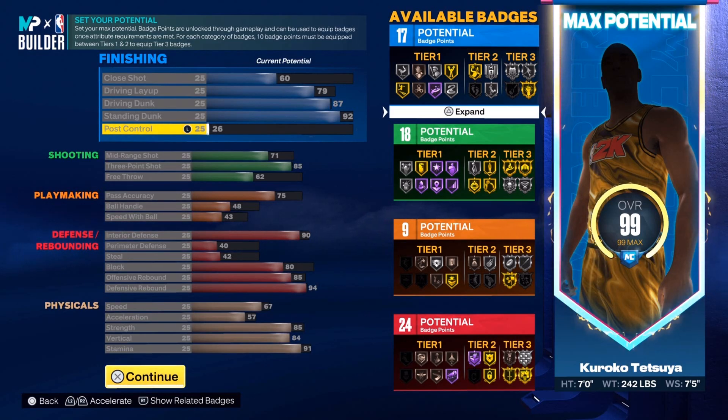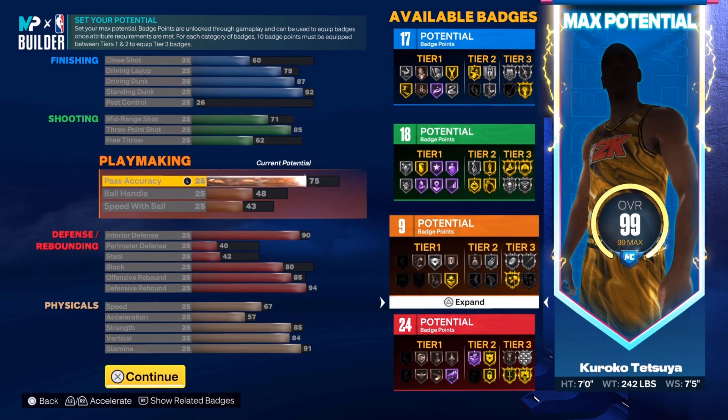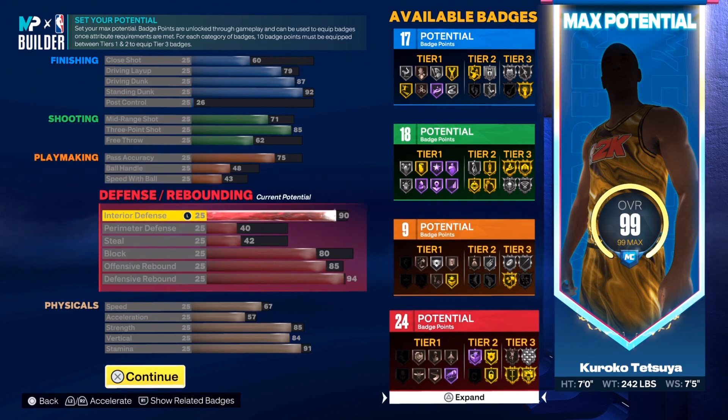My free throw is at 62. My pass accuracy is at 75 — I'm pretty sure that's high enough to get the LeBron James passing style, and that's why I did that. My ball handling is at 48 — I'm a center, who cares. My speed with ball is 43, and speed with ball is probably broken this year so you might be able to get away with putting it even lower.